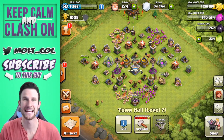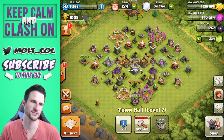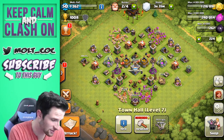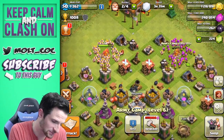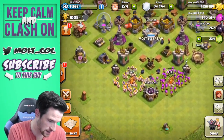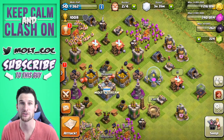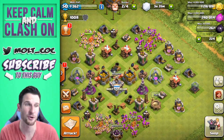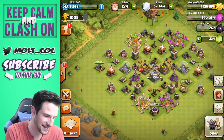Hey, what's up guys, welcome back — it is me, Molt, so happy to be here with you guys. Today we are on our Clash Without Walls account. I recorded one of these the other day and lost the footage, so we upgraded a gold mine and our final army camp up to level 6 — it's currently level 5 and upgrading. We also upgraded some lower level mines and used all our builders. Today we'll hopefully upgrade a couple more mines and pumps; we've got two builders ready and one finishing in 39 minutes.